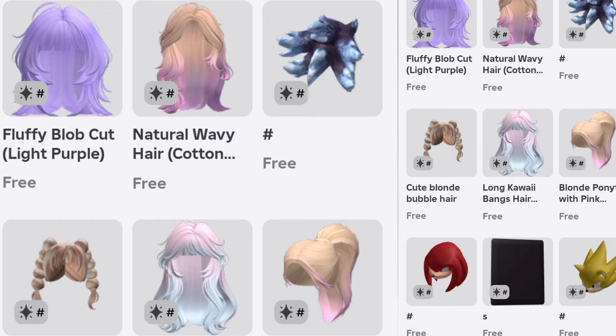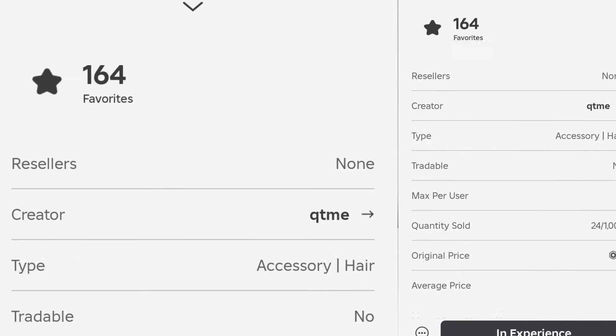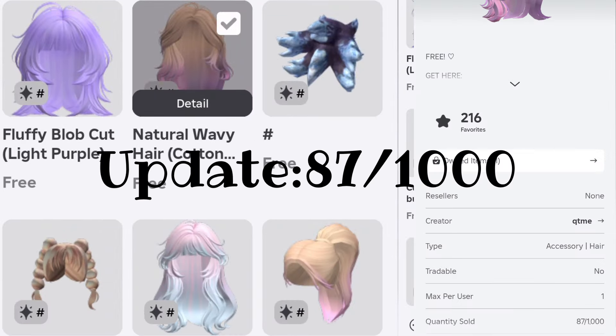Let's have a little look at what they look like. This fluffy purple bob is adorable — it shows 24 are gone out of 1000. Keep in mind that number will change. This one I love, and this one has 40 gone out of a thousand.